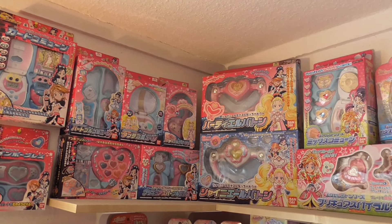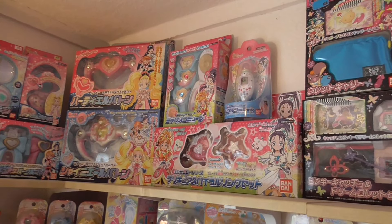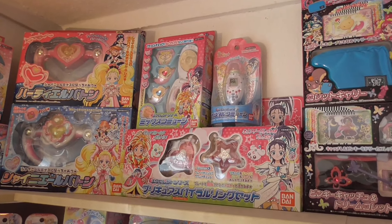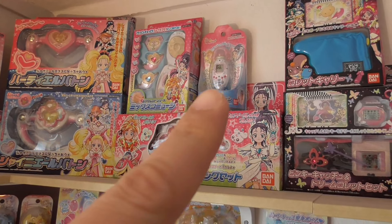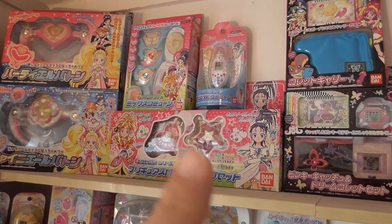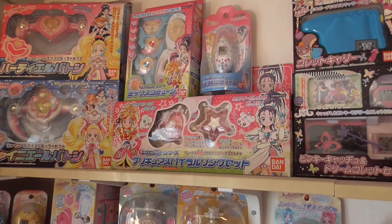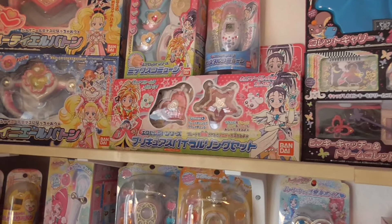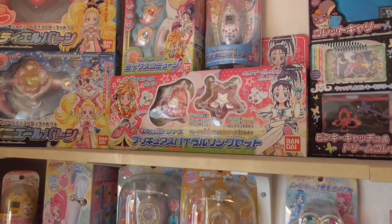Not so much from Pretty Cure Splash Star — there are the two communes: the first one, the Card Commune, and then the Crystal Commune. And then there are special items for their power-up attacks.